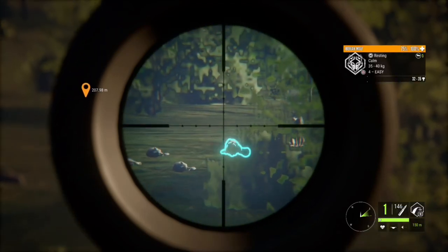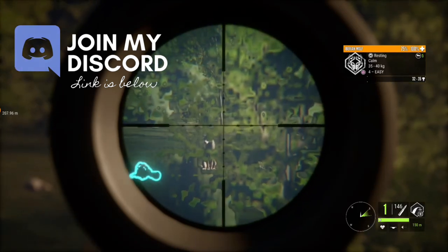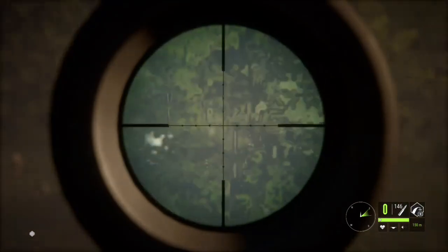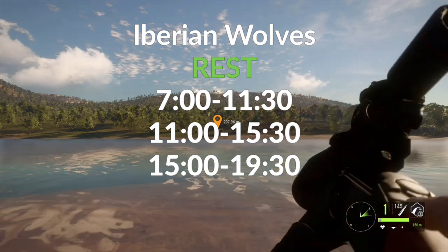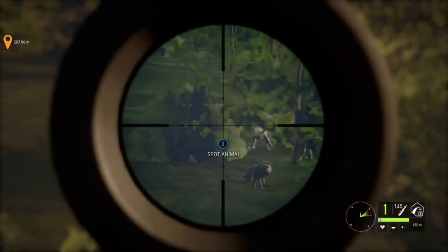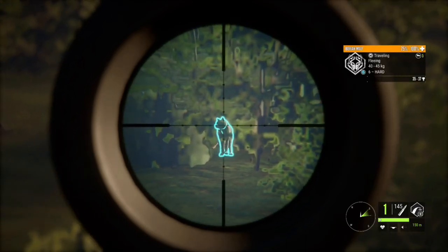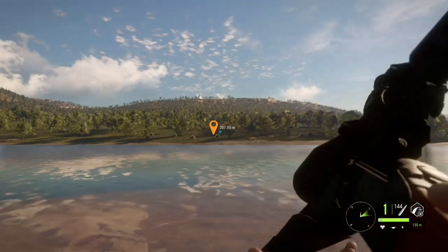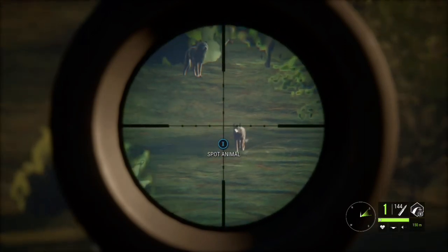We're going to start our red deer hunt by taking out a big pack of Iberian wolves — you're going to find them resting a lot, pretty much all day from 7am to 7 or 7:30pm. They have three different rest zones so you will see them around the lakes for sure. They're amazing for generating cash because most of the time when you shoot one, the rest of them do not flee — they just stick around. So you can usually take quite a few down.